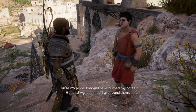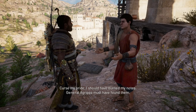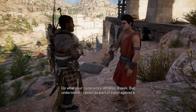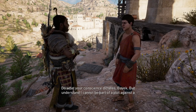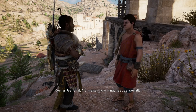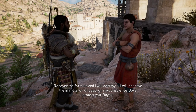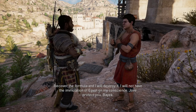Curse my pride — I should have burned my notes. General Agrippa must have found them. Then Agrippa must be stopped. Do what your conscience dictates, Bayek, but understand I cannot be part of a plot against a Roman general, no matter how I may feel personally. Recover the formula and I will destroy it — I will not have the immolation of Egypt on my conscience. Jove protect you, Bayek.